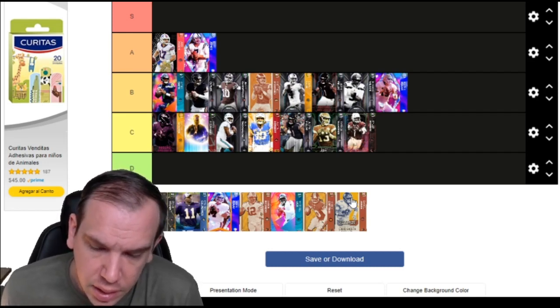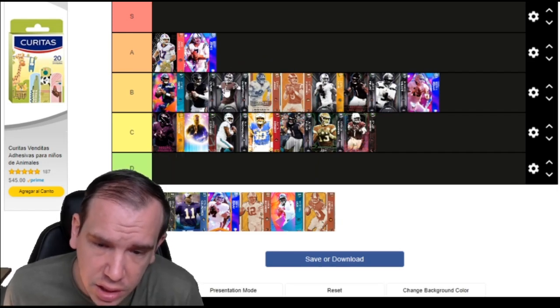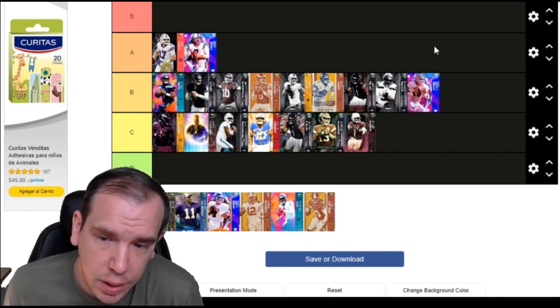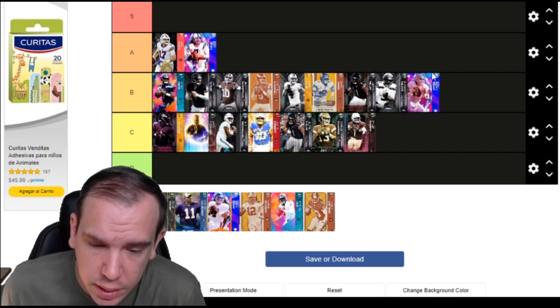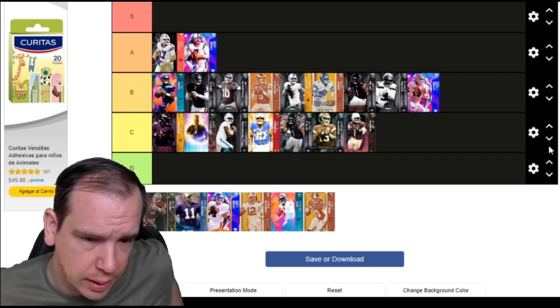Daniel Jones is in the mix of guys with Separate Lead and Fearless - that's good enough to get the job done. I like Stafford and Carr better. But if you got him cheap and want to keep him for throwing separately, that's fine.